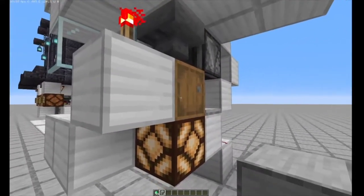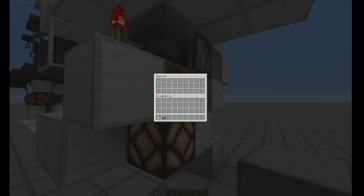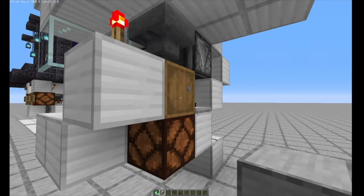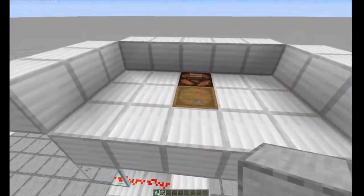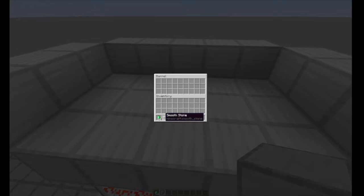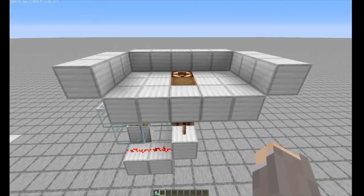Another issue is that if Tango Tech or anyone using this on their own server takes out these items, it will actually trigger the despawn timer again. There's a slight chance that someone could throw in a shulker box for storage and it would actually filter through the system — which is probably not a good thing.